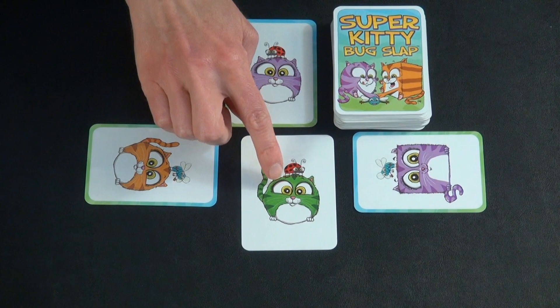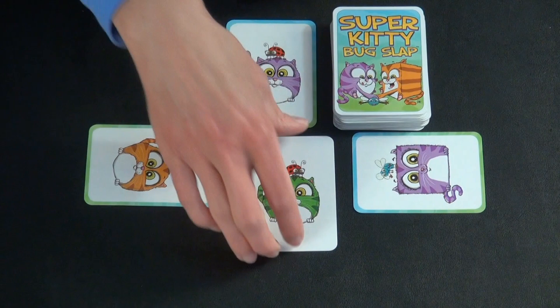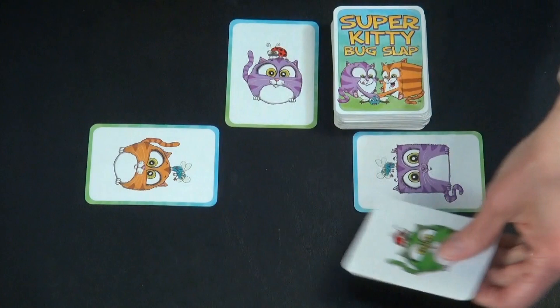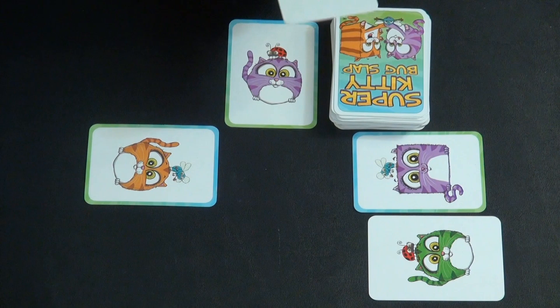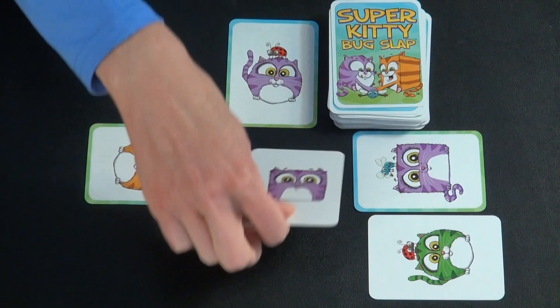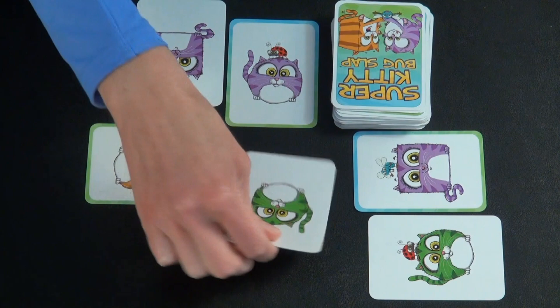There are a few greens that don't match anyone. Either of two players could slap a matching card, and whoever's first gets to collect it. A player is still allowed to slap even if it doesn't match any attribute of their kitty, but that's worth negative points at the end of the game. There are some cards that no one should slap, and if everyone pulls back and decides not to slap it, the dealer moves it to the side and continues laying out cards.